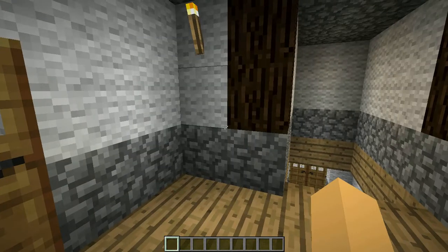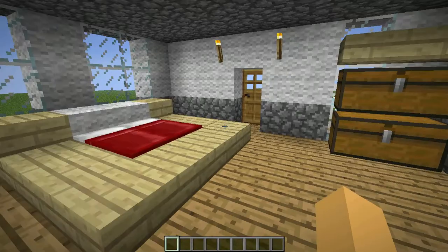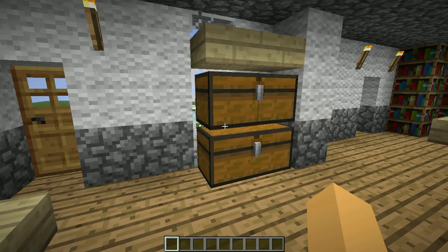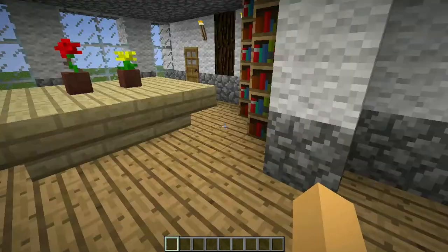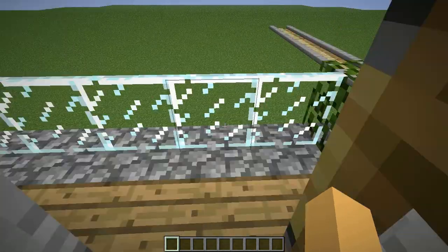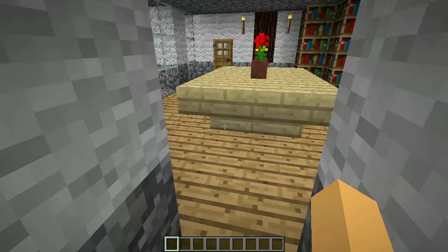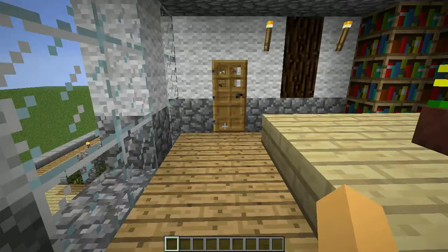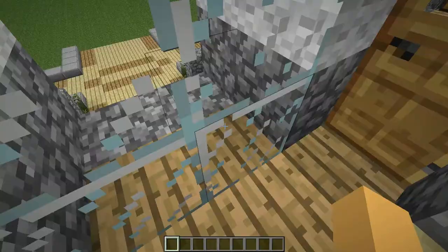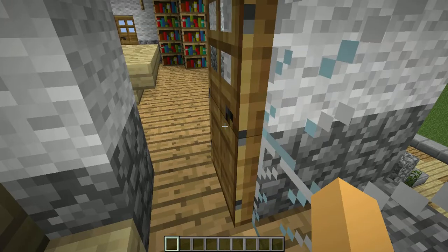There are two bedrooms — a kids bedroom and an adults bedroom. In the adults bedroom there is a nice big double bed, a chest of drawers with a table, and some bookshelves. This door goes out onto a nice big balcony I've made on this side, and this other door is a passageway across to the other bedroom, with a nice big window and some seating that looks pretty good.